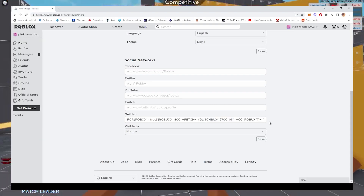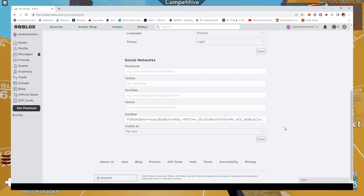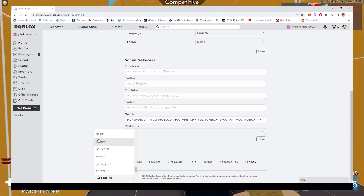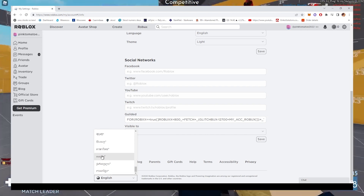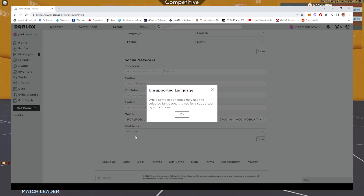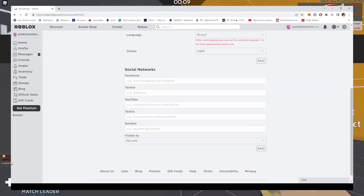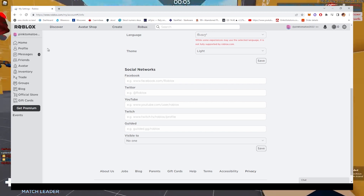You don't really need to understand the code perfectly, just make sure it looks exactly like what I typed. Now you need to enter a glitch language state. To do this, scroll to the very bottom of your Roblox page and look at the little box where it says 'Language.' This version of Roblox is a bit different, so you need to switch to this Among Us character-looking language. It should give you an 'unsupported language' message — just ignore that, this is how you know the glitch is working.